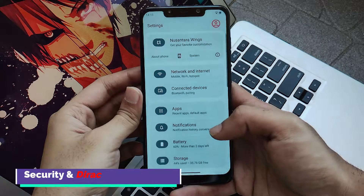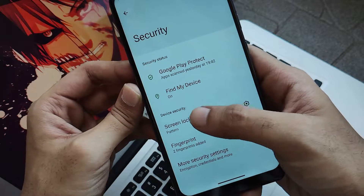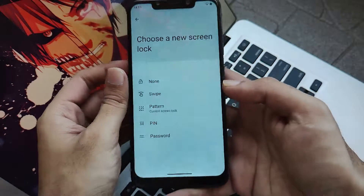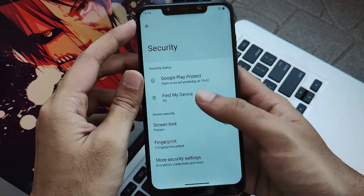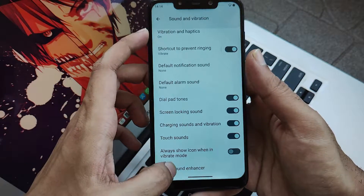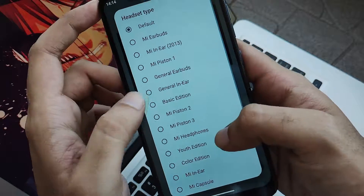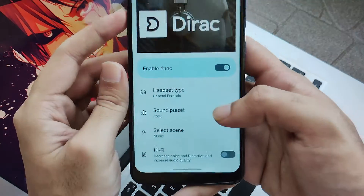Now let's talk about security and Dirac sound on this ROM. In the security section and screen lock you will get a pattern screen lock, and in terms of biometric you will get fingerprint unlock. It's kind of sad they haven't included any type of face unlock, but that's pretty obvious as till now none of the Android 13 ROMs have face unlock. You will get all the security features expected in Android 13. Moving towards sounds and vibration settings, you will get Dirac sound which you usually get in all ROMs from Android 11 onwards. Dirac sound works fine — you can enhance your sound for movies or music by setting headphone style and the type of preset you want.